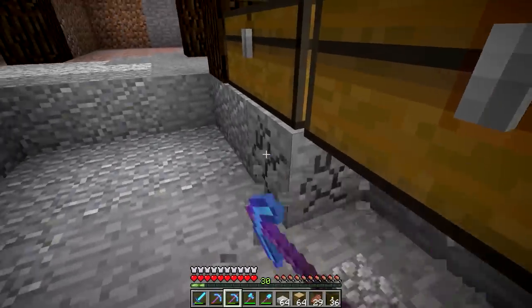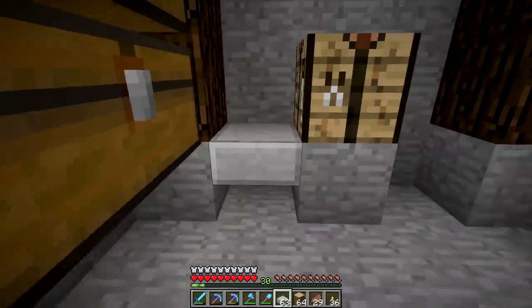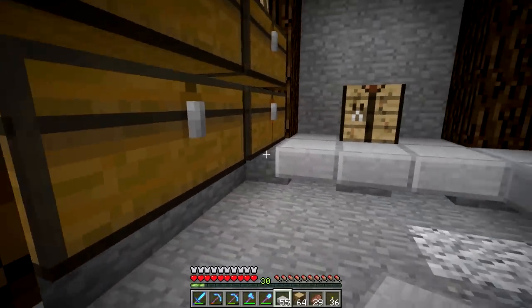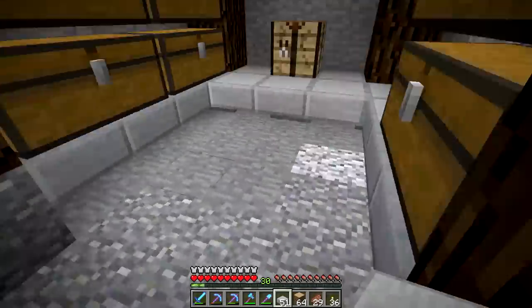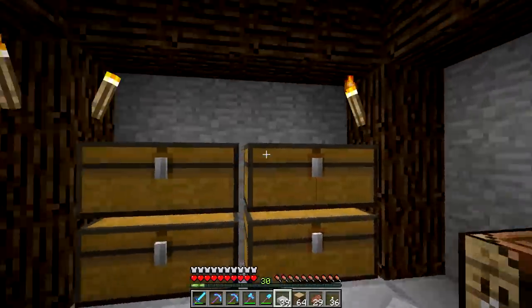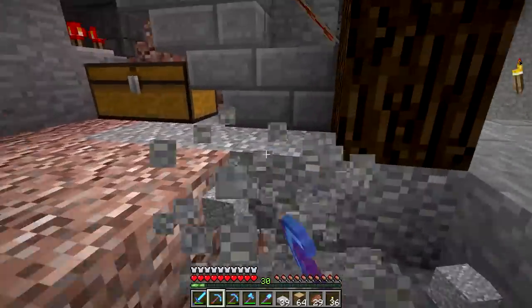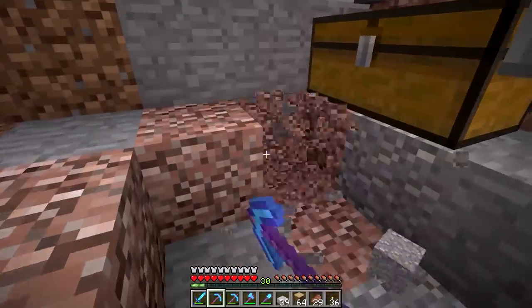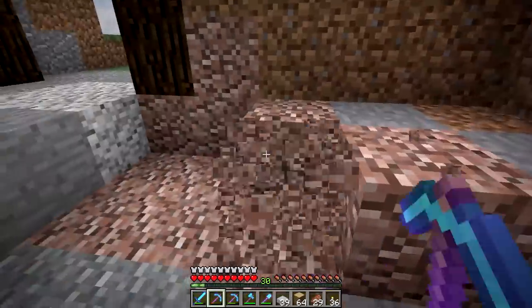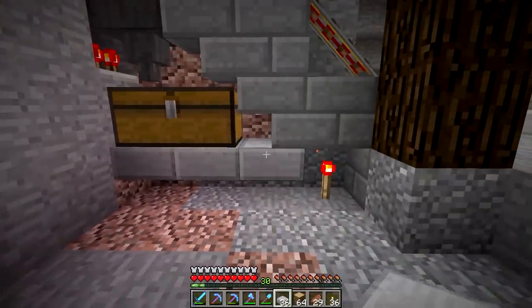I think we'll start up here and kind of work our way down, starting with this room. I think what would look really nice here would be some stone slabs — just like this. I think this works really well as a floor texture if you're looking for a nice, clean floor, which in this case I am. I think this will work out perfectly. We also have a redstone torch sitting there that needs to stay, but that'll be covered up. Then we'll just break that one — there we go.